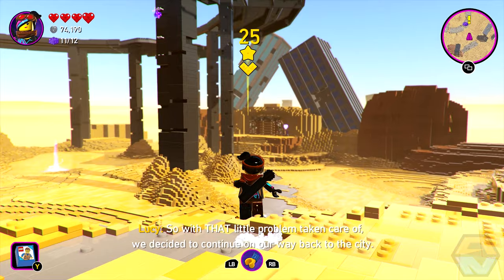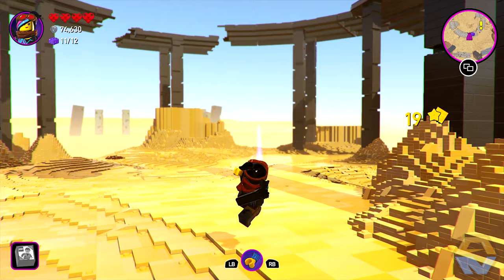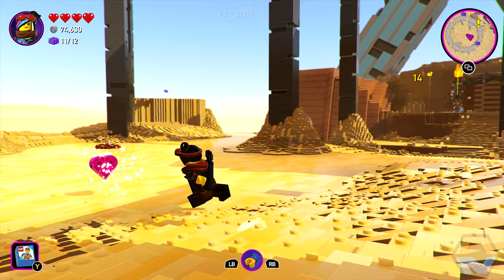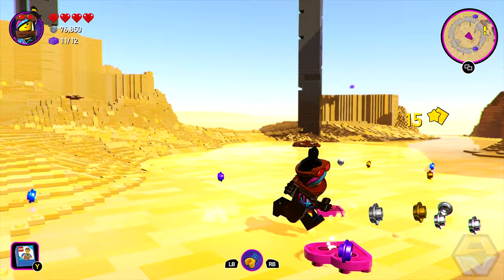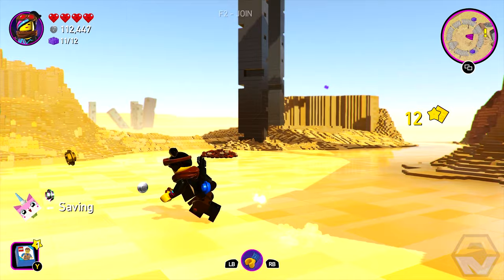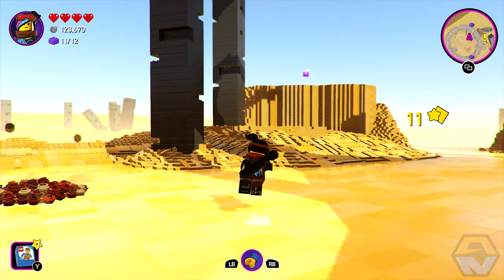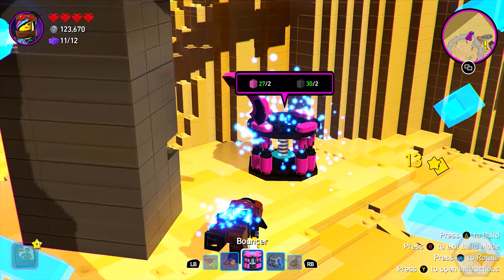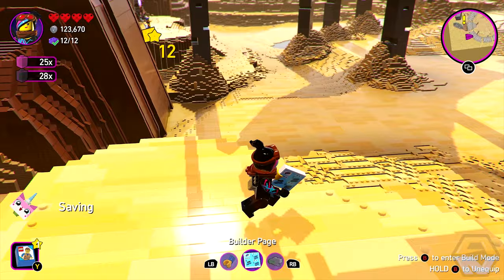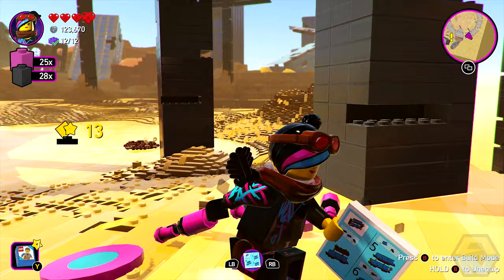Let's go. With that little problem taken care of, we decided to continue on our way back to the city. There's a bit of flickering going on. Hello — a mega relic! There's the final one for this area. Now we're probably going to need a bouncer. Perfect — twelve of twelve! Let's break that back apart. Do we get all our parts back? I hope so.